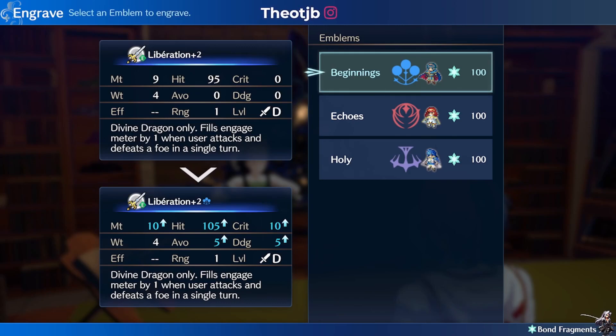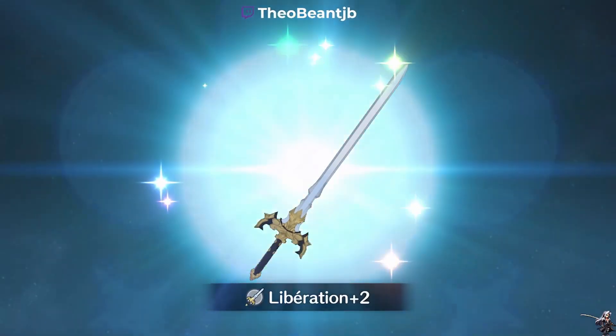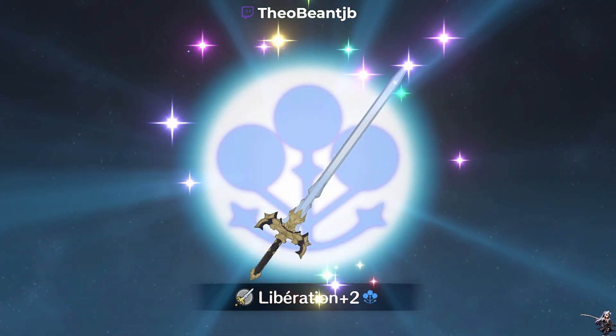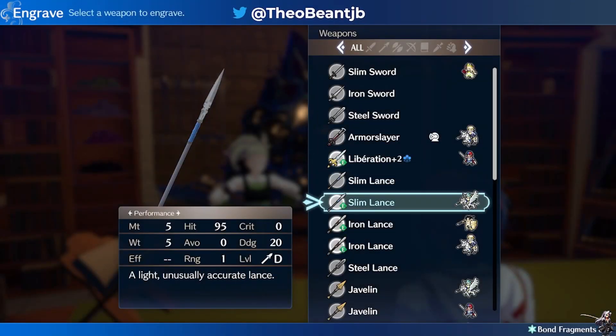The reason we're giving the Liberation this engraving is because it gives Plus 5 to Avoid, Plus 5 to Dodge, as well as Plus 1 to Might, Plus 10 to Hit, and Plus 10 to Crit. This engraving overall is extremely strong.